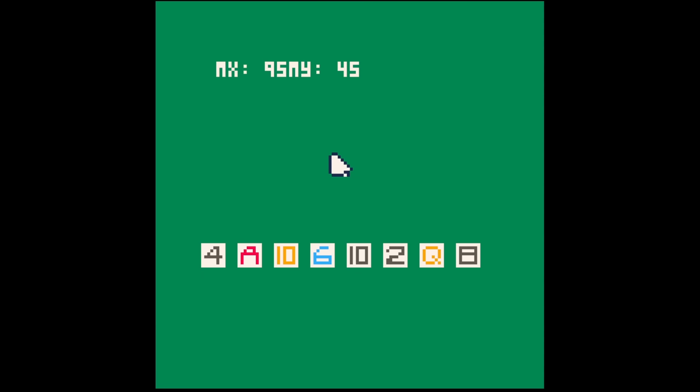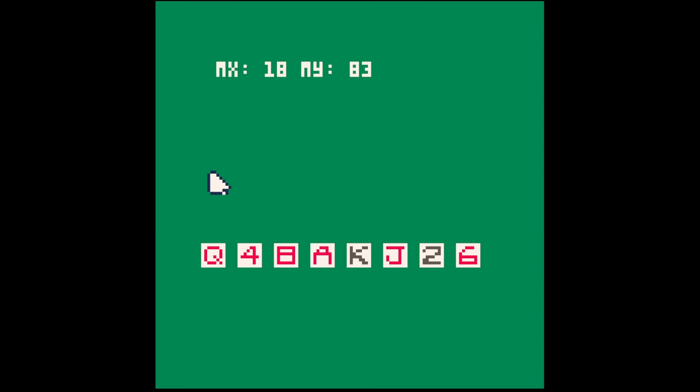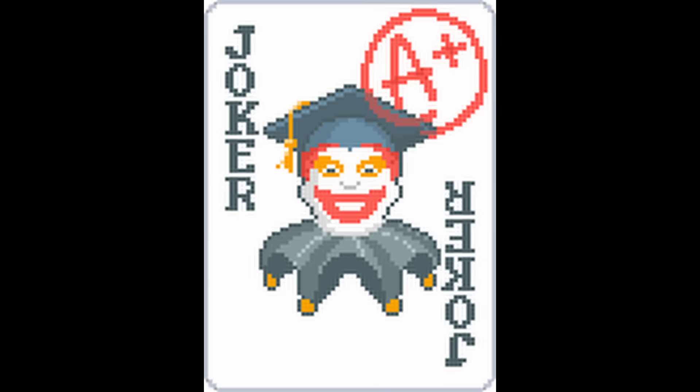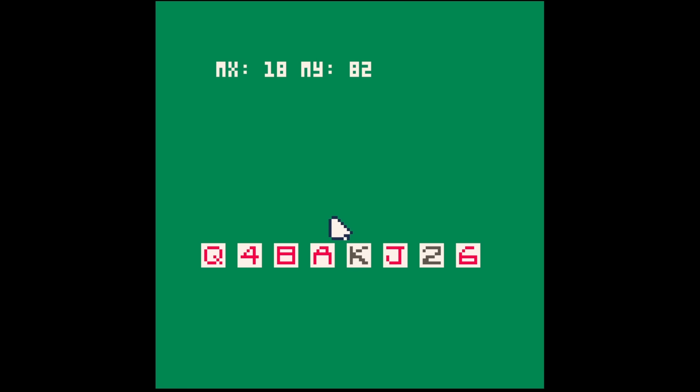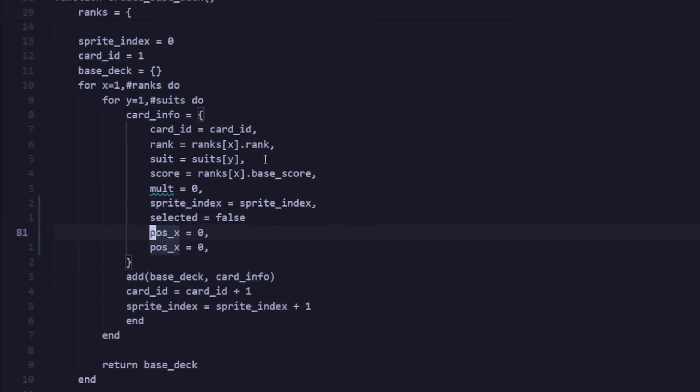This function will not only help me understand which card is being selected, but it doesn't just apply to cards — it can apply to buttons, tarot cards, joker cards, and much more. After setting this up, we were able to detect which card is being selected. Should be the jack of hearts — yep. Seven of spades. Ten of spades. All I needed now was a bit of animation.